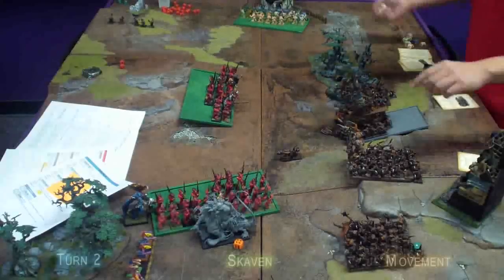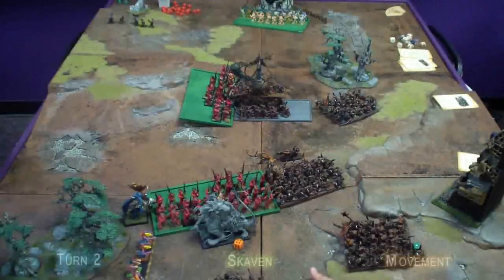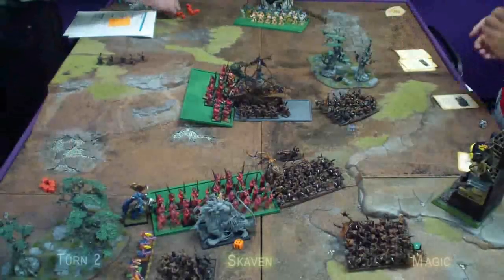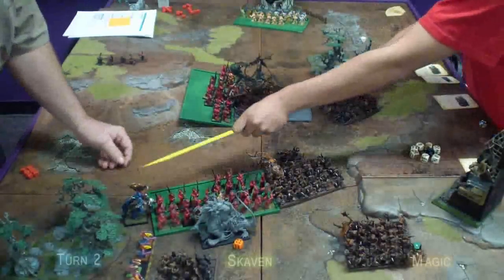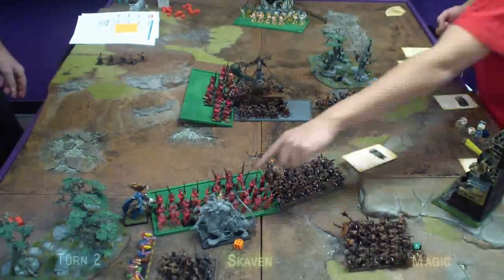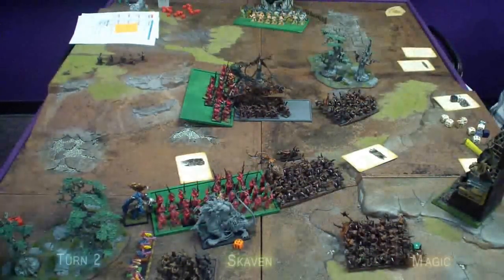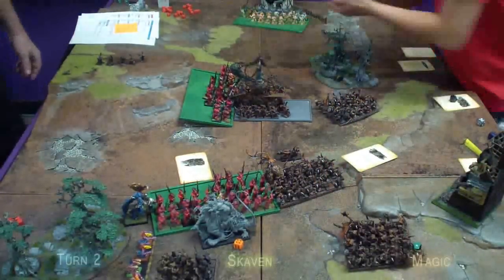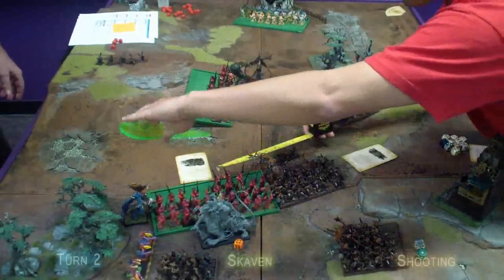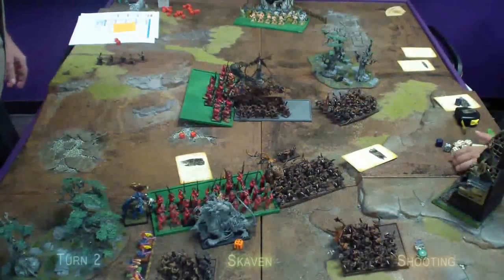For the Skaven turn, they charge both bloodletter units with their clanrats and Plague Monks, the lower Slaves move up to the Flamers, and the Gutter Runners move toward Kairos. Winds of Fate gives the Skaven ten power dice against six dispel dice. Warp Lightning is dispelled. Blessed with Filth is cast on the central clanrats. Wither is cast on the lower bloodletters with irresistible force, taking six casualties and wounding the Grey Seer from backlash, losing remaining power dice. In shooting, the Warp Fire Thrower targets Kairos — which should not have been legal as he was behind a unit engaged in combat. The Demons lose a single bloodletter to the fire.